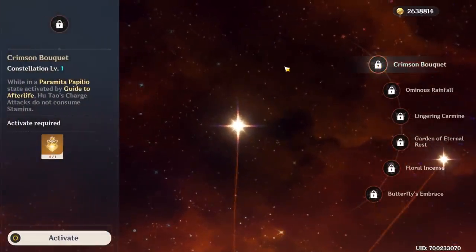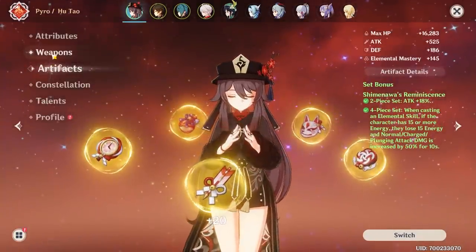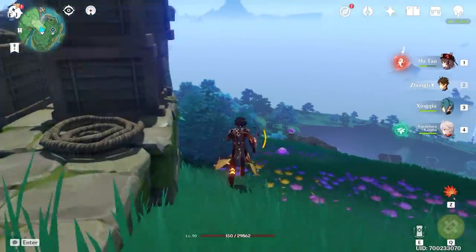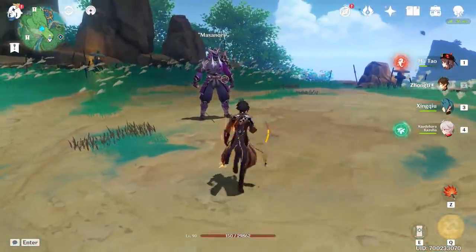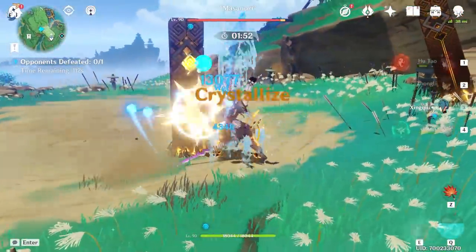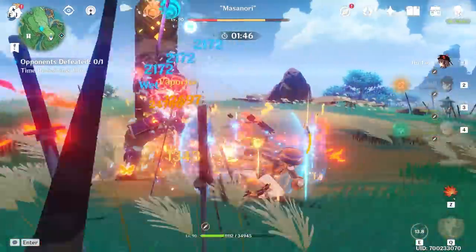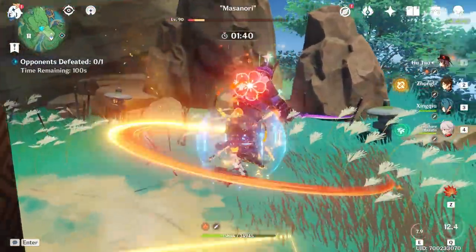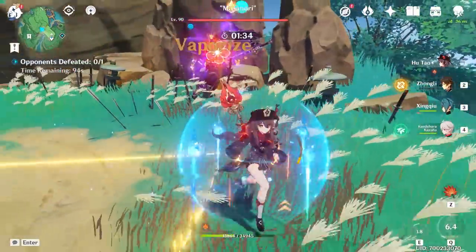Please have a Hu Tao rerun so I can actually get C1 and not have to master the jump cancel. She just actually jumps in the air — I've tried it a few times and it seems like she does charge attacks so much slower like that. I'm hoping to see maybe 65k on a charged attack. Getting the shield first. Here we go — 69! Oh yeah, and she already has her ult with no energy recharge, so that didn't really hurt at all. Interesting. 69k — that's 10k more per charge. That's quite a lot honestly.